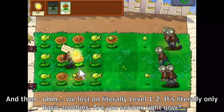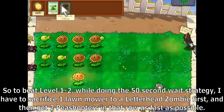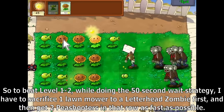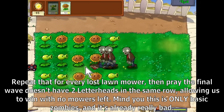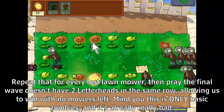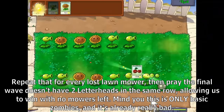It's literally only basic zombies. To beat level 1-2 while doing the 50-second wait strategy, I have to sacrifice one lawnmower to a letterhead zombie first, then get two peashooters in that row as fast as possible. Repeat that for every lost lawnmower, then pray the final wave doesn't have two letterheads in the same row, allowing us to win with no lawnmowers left. This is only basic zombies and it's already really bad.